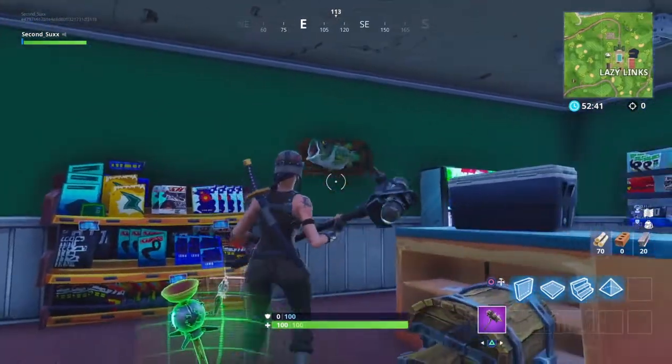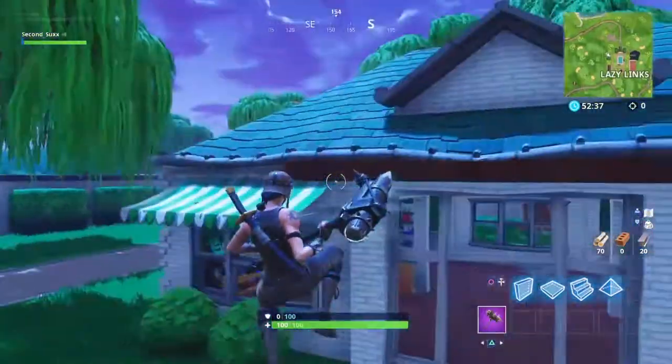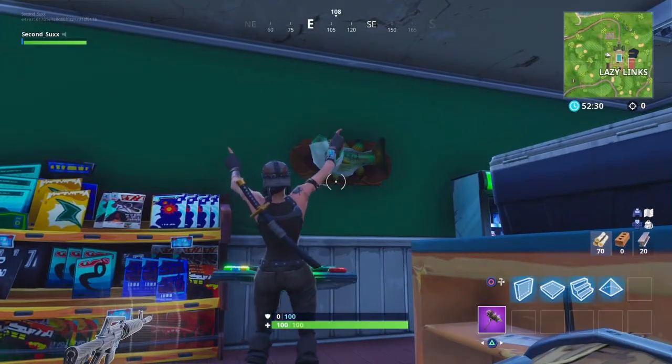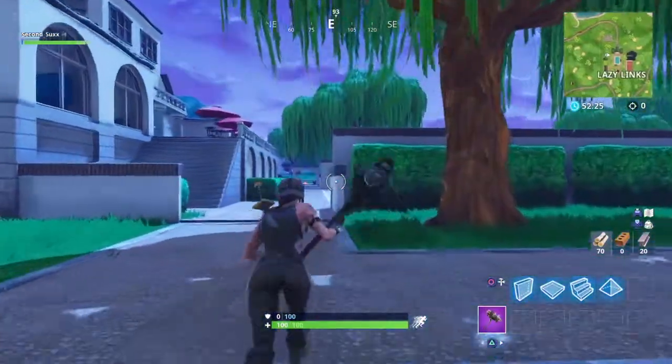You're going to come over to Lazy Links into this building right here — I think it's the gift shop building. Run inside to the left and then dance right in front of that trophy. It'll start dancing back with you, and that's it. That's the first location.